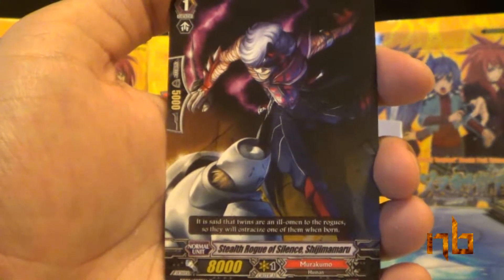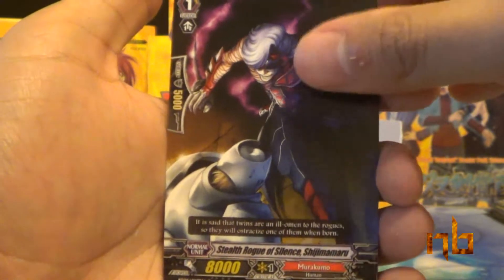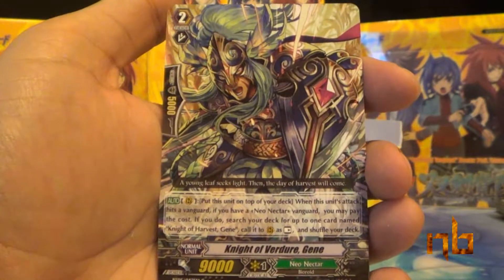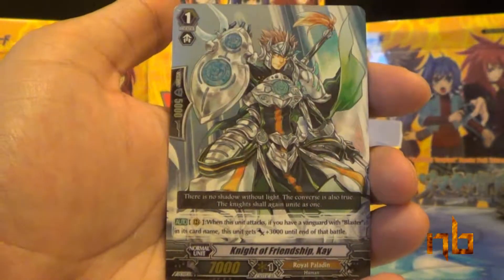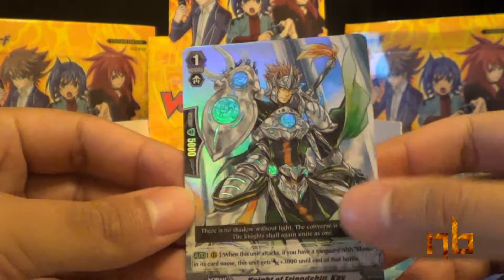Stealth Rogue of Silence Shijimamaru, Knight of Verdure Jean, Chestnut Bullet, Silent Sage Sharon, and our first double rare — Knight of Friendship K.